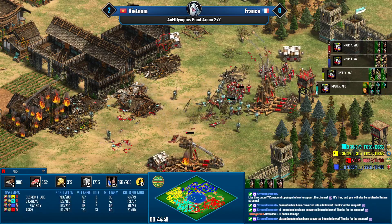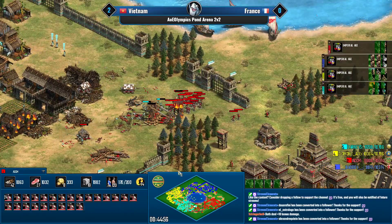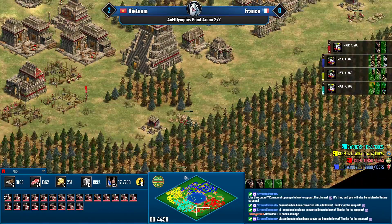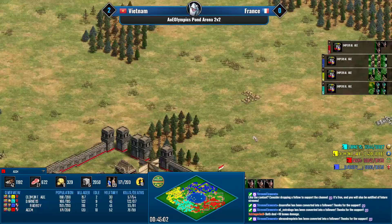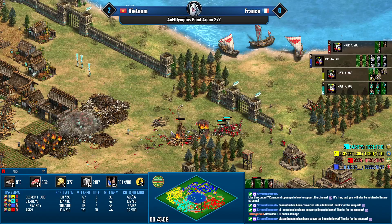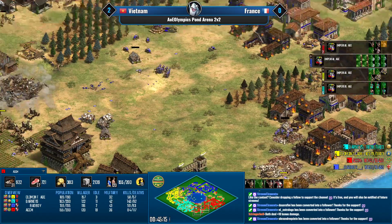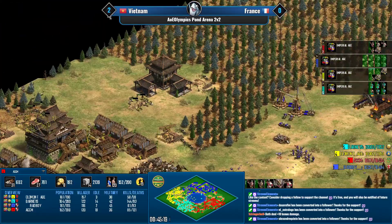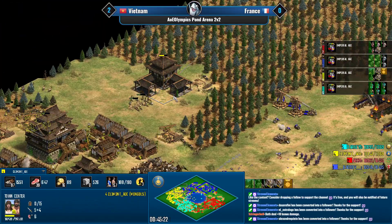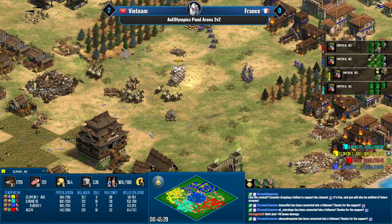Not sure why ACCM is making so many skirmishers — this is weird. ACCM does have some gold income and there's a lot of neutral gold mines completely untouched, so not sure why he's going full skirms in the north. Clement lost a castle — that hurts. His castle on the gold mine could also be exposed with quite a lot of bombard cannons to deal with.